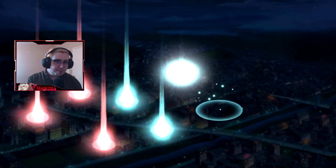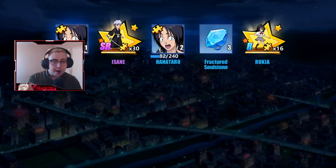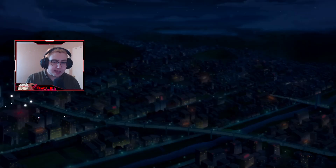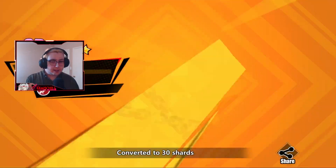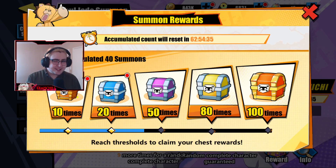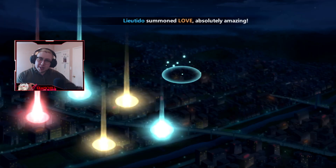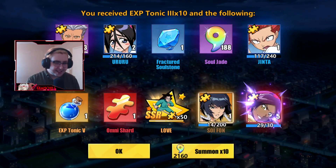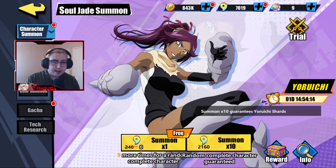We're just going to keep tossing in multis. We usually just get 5 shards of a character through this, so once we get to about 5 pulls and have 25 shards, I can look at the other side. She's a character that a lot of people on my server are putting on their main team, and for good reason — she's a very high DPS single-target character, which a lot of people need right now. Grimmjow's really good but not quite on that tier. I'm one shard away from Yoruichi — and there we go.